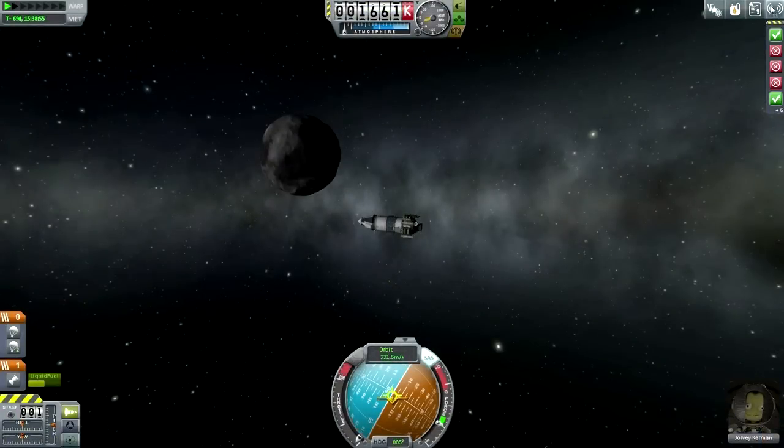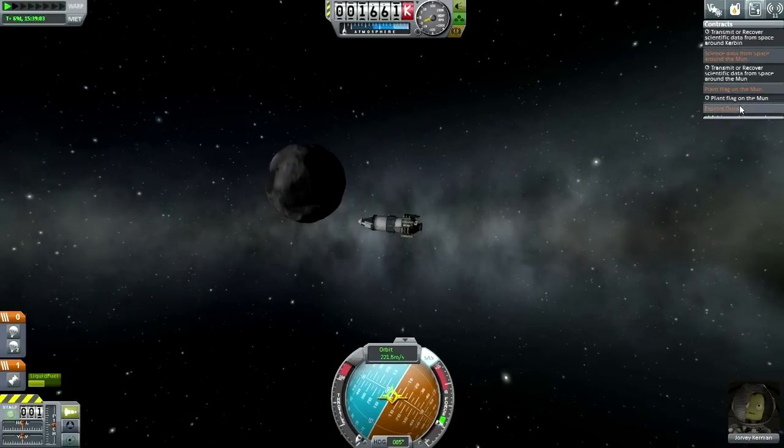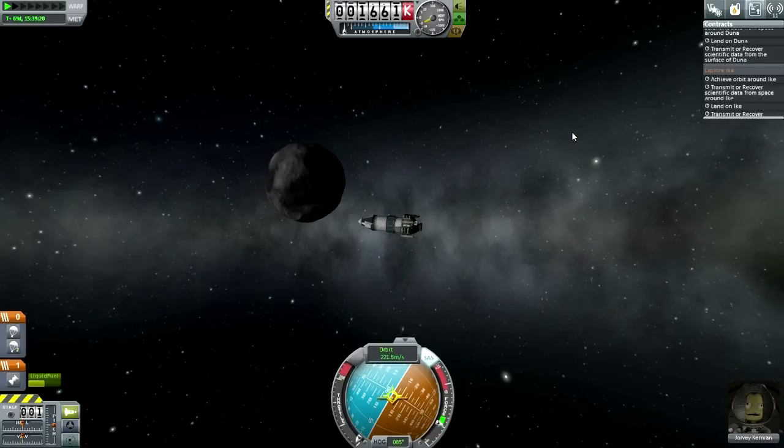Here is Jorvi Kerman and Duna1. We want to try and get him over to Ike so that we can fulfill some more contracts. We've achieved orbit around Duna, and we're actually going to recover the scientific data so that's fine. We're not going to do the other two, so we need to achieve orbit around Ike — let's see what we can do.